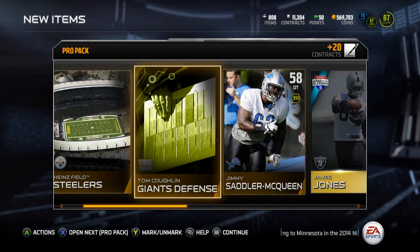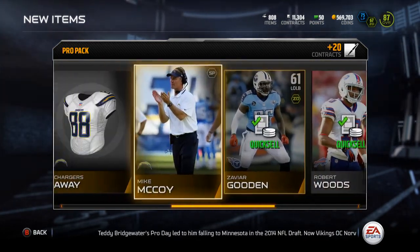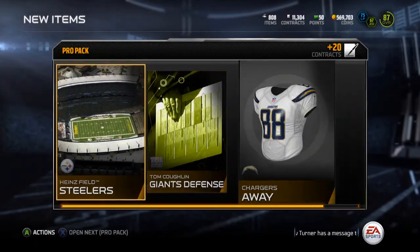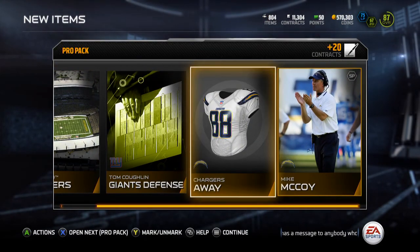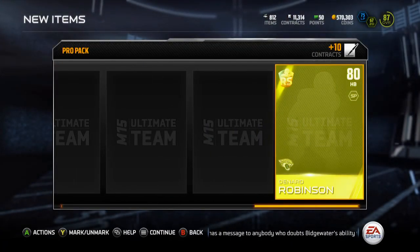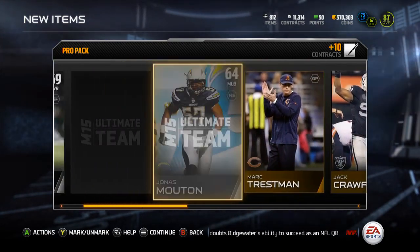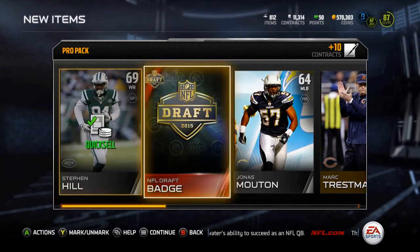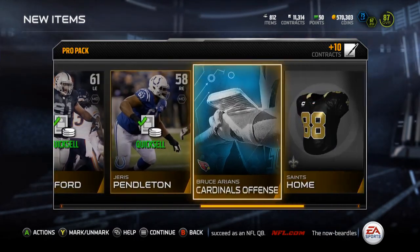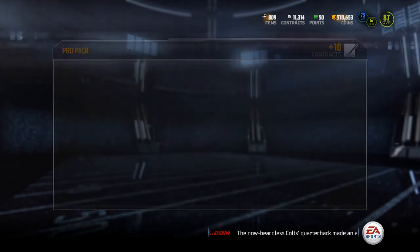We're going to quick reveal this one. We got freaking James Jones. We follow up a really good pack with the worst pack of the year. I think this is the last pack, and we're getting a Rising Star Denard Robinson. Hell yeah! Draft collectible — all right. How many of these do we have now? We're going to go take a look. I'll keep that Denard Robinson Rising Star, because why not?